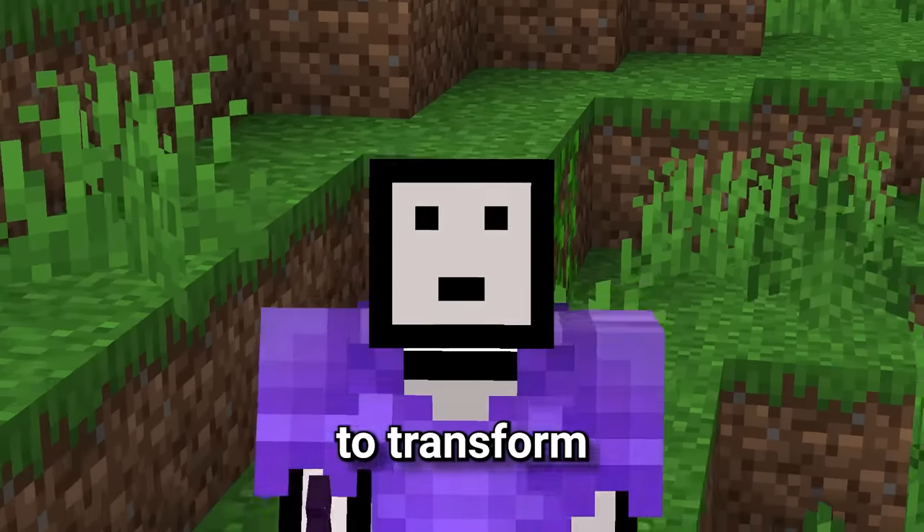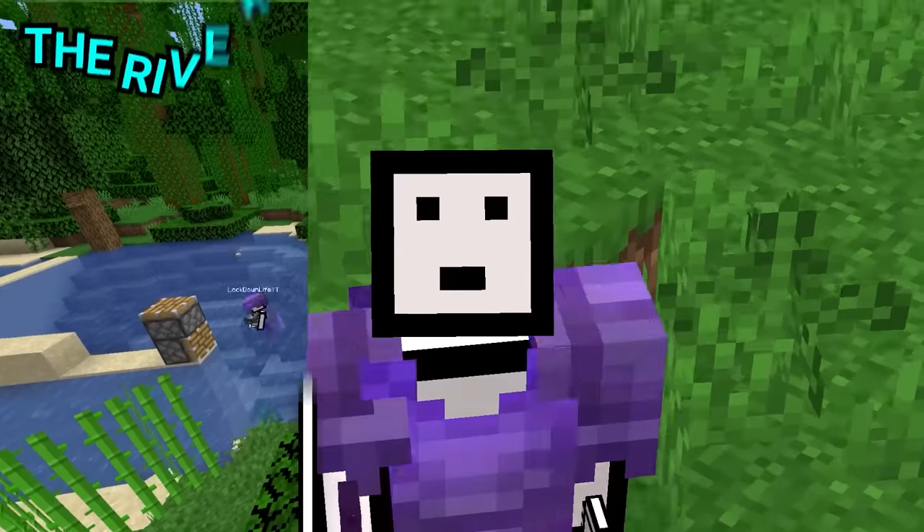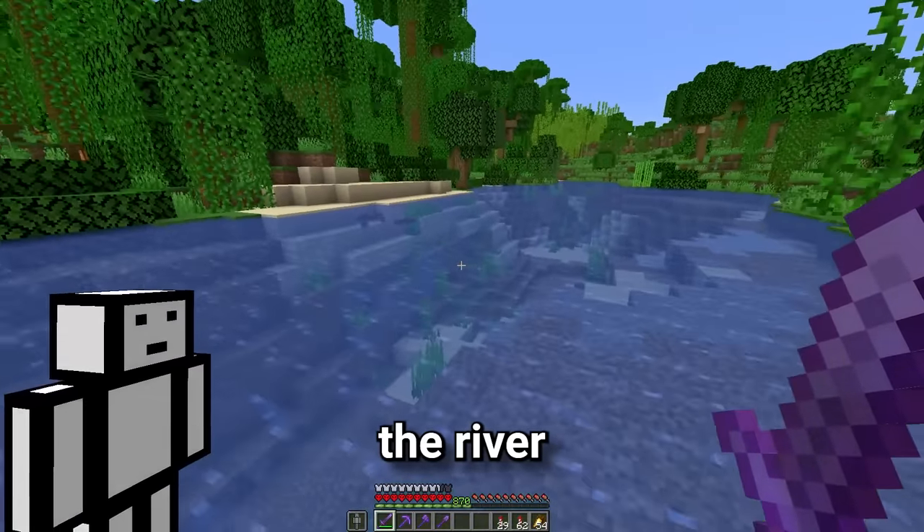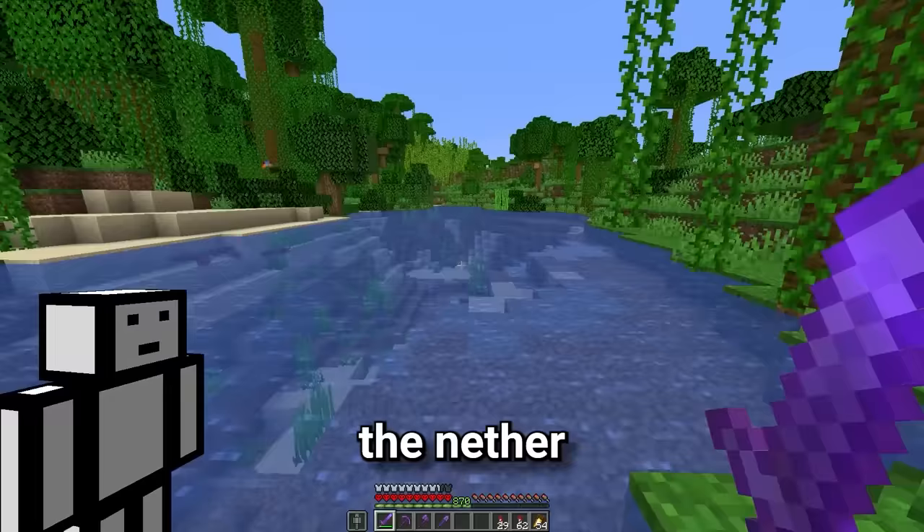To make this happen, we need to transform three areas: the river, land, and even the sky. And I think we're going to start with the river, because last I checked, there wasn't water in the nether.